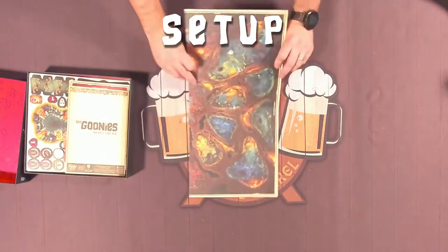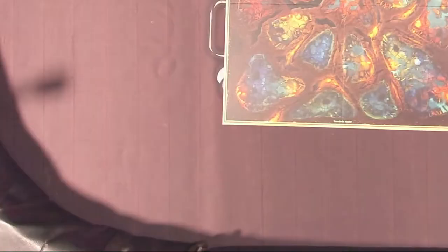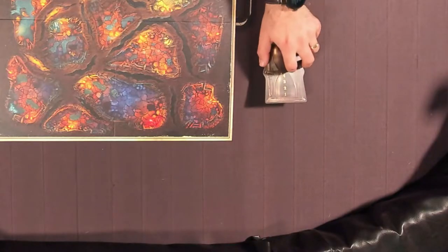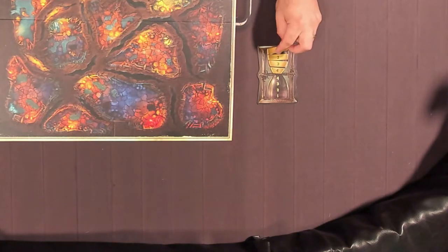Place the game board full of all these amorphous blobs on the table where everyone can reach it, facing the side for the Goondocks Master, or GM, toward your GM for this game. Put the hourglass next to the board and place the four sand tokens on the top half.